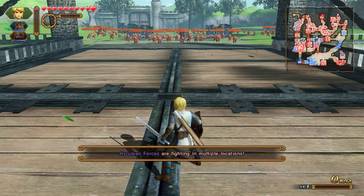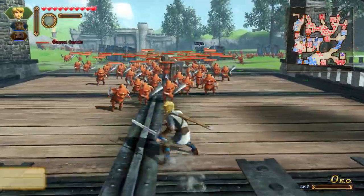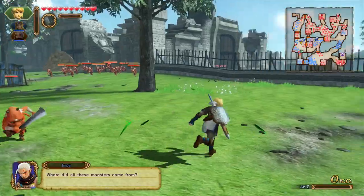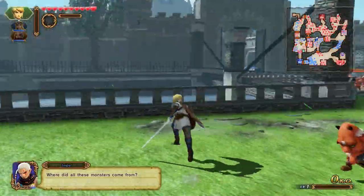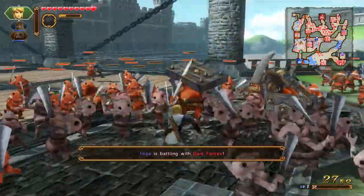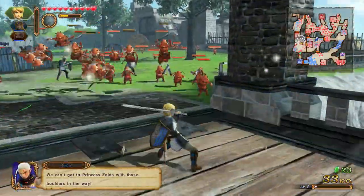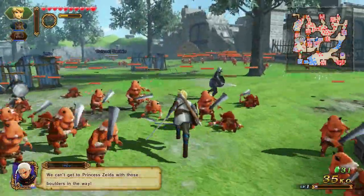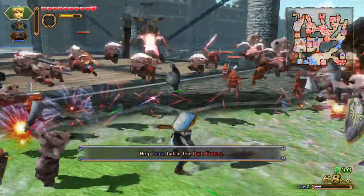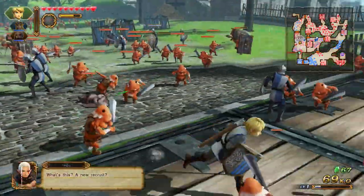Welcome to Hyrule Field - Hyrulian forces are fighting in multiple locations. The camera is very fast, which is cool. Essentially you attack with Y, and X will do a different attack. You can do combo attacks and you'll see your kill count ranking up. You'll also be getting a lot of rupees naturally just by defeating enemies. Pressing X is your different attack - for Link it would be the great spin. You can hold X to do a charge-up great spin.